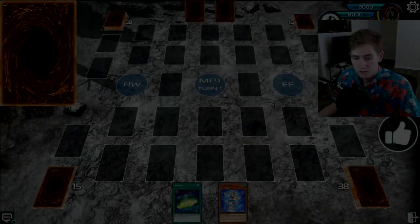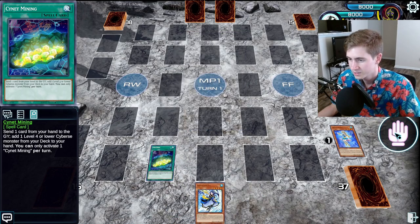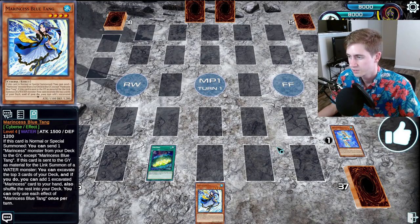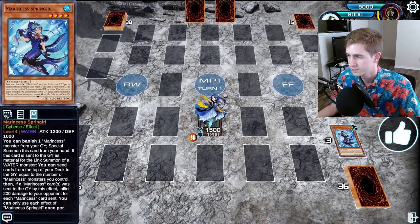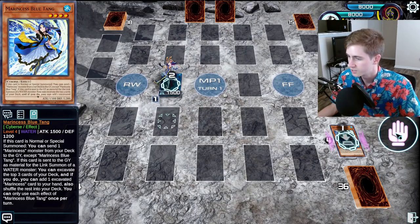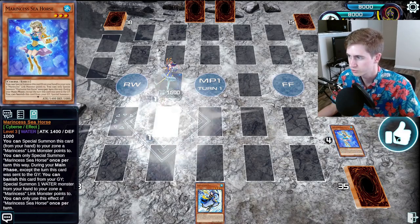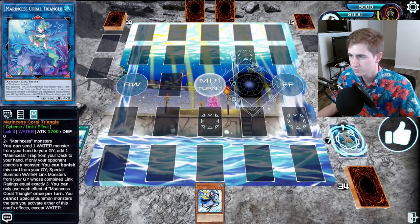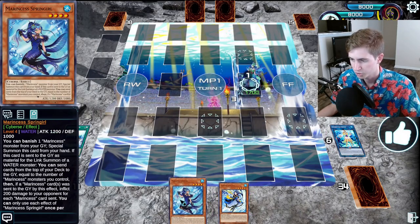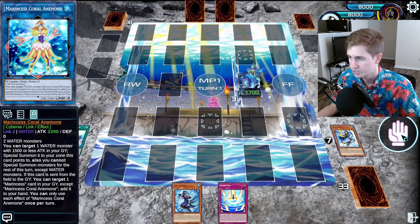This combo showcases a fun interaction thanks to one of the new cards: Spring Girl. We can activate Mining, pitching a Seahorse — you can also pitch a Spring Girl here too, it'll get you to the same place. We search the Tang, then use Tang to dump whichever one you didn't pitch off the Mining. You just want both of them in grave. Then go for all the same stuff: add the Seahorse, excavate, summon the Seahorse, use the Sea Angel searching the Ocean. Go for Coral — Coral summons back the level 4. Use the Ocean, make the Triangle, and add back the Spring Girl. Whatever water or Marincest we have left in hand from the Blue Tang excavate, we pitch that to add the Wave.